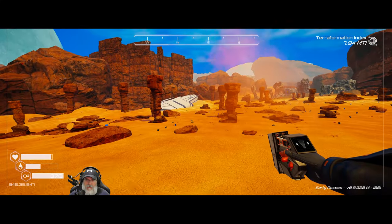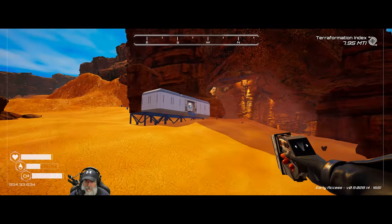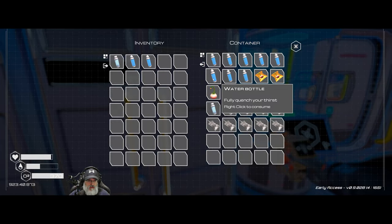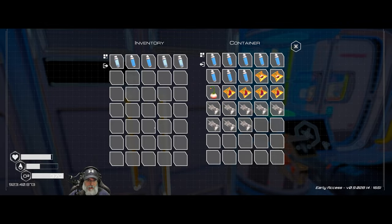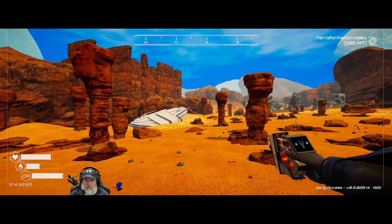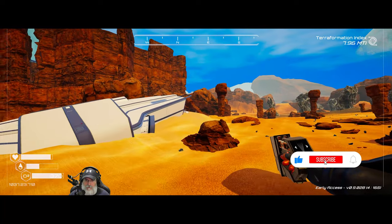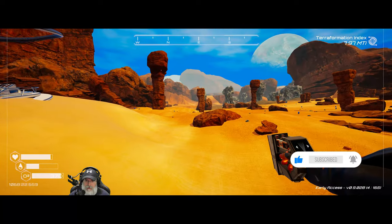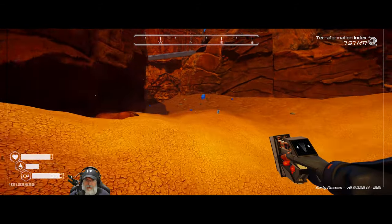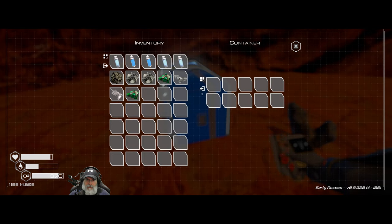We're gonna head right on over to this wreck and do it next. Actually before we do that, I'm gonna grab one more water and a couple O2s as well. We're good on food - we don't need to top off, most likely we'll find some more food in here anyway. This ship is fairly small, but then again I thought the other one wasn't going to be that big either and it was. I'm gonna need to build ourselves a shack here.